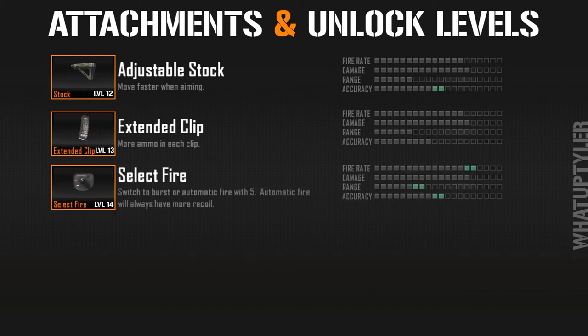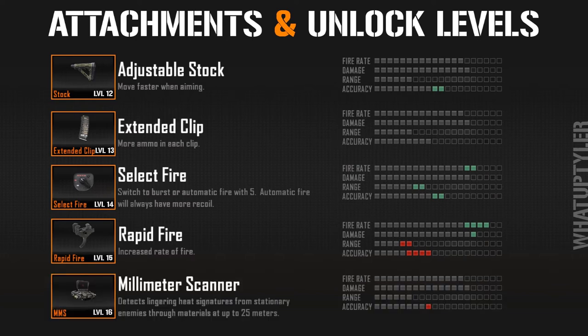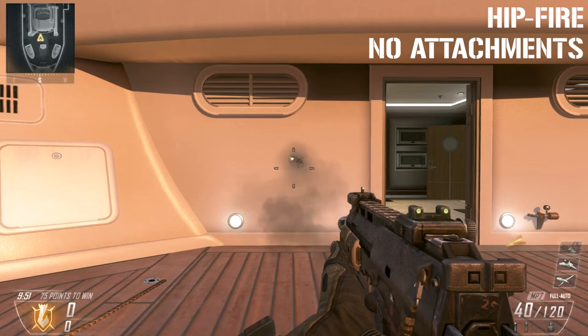At level 14 you get select fire, which turns the MP7 into a burst-fire weapon — great for accuracy or open maps. At level 15 there's the rapid fire attachment, which is one of my favorites just because of how ridiculous it is. Finally at weapon level 16 we have the millimeter scanner, which detects heat signatures from enemies that stand still — it's hard to explain in words, so look up some gameplay if you want to see how it works.